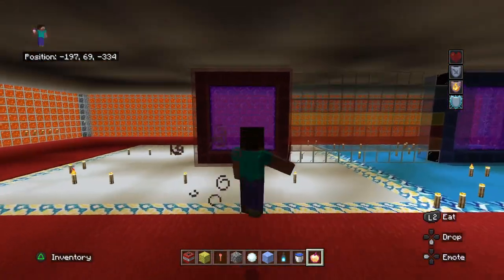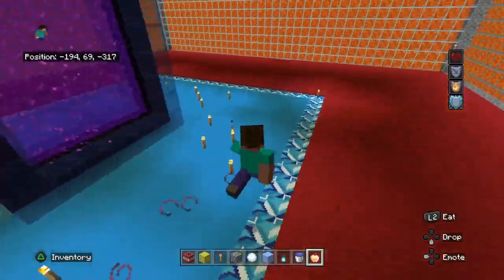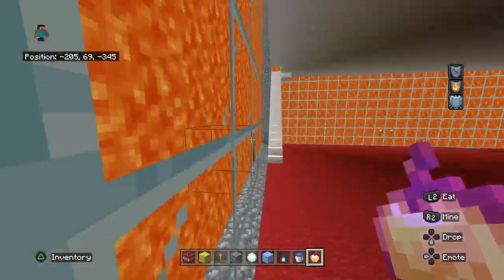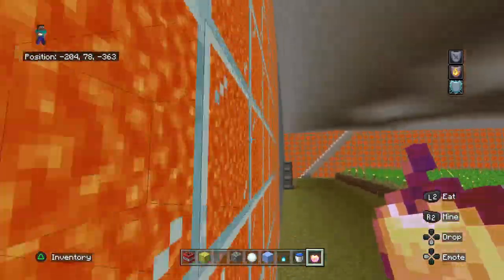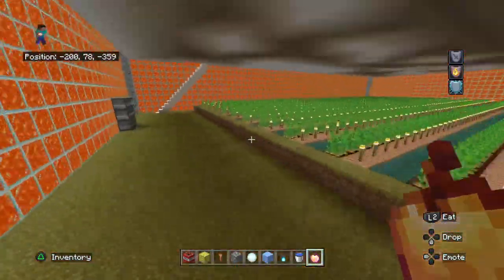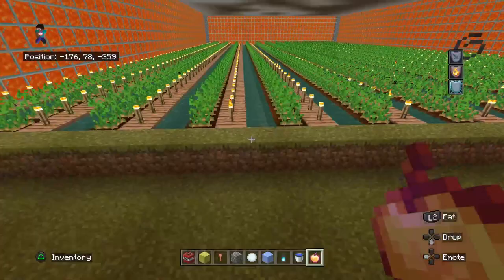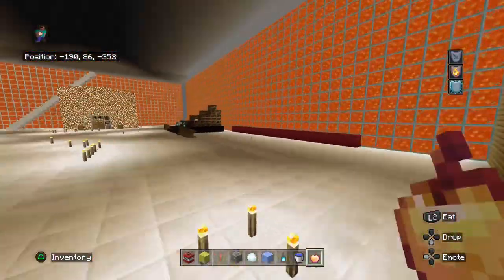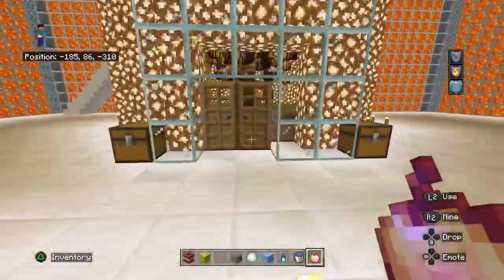So here we have our portals, a carpet, and then we go upstairs. This is our farm — massive potato farm. Up here we have our pub and aquarium.